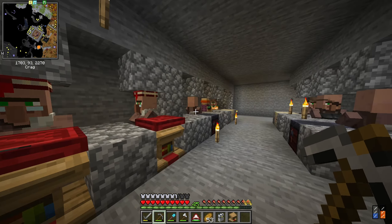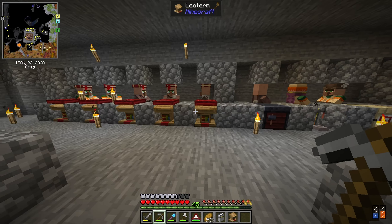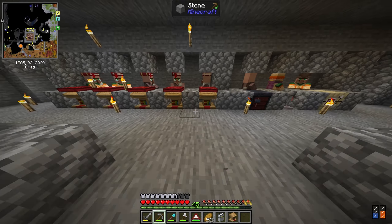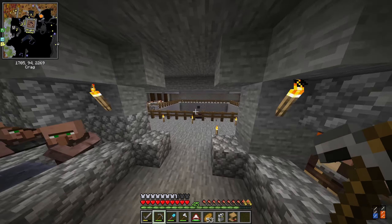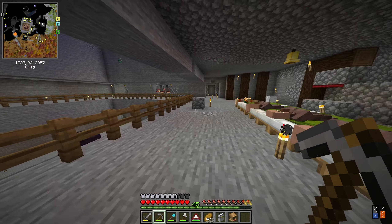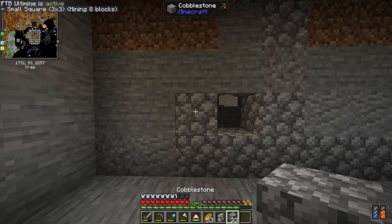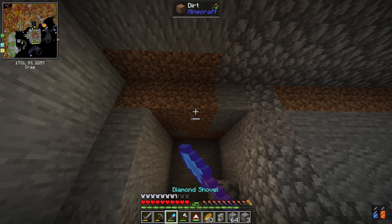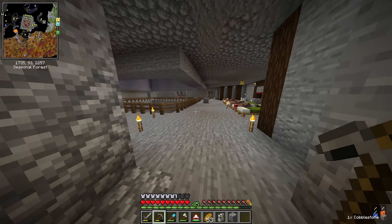We didn't immediately get what we wanted. I got the fortune three trade for 45 emeralds which seems a little expensive but I wanted to lock it in just in case. Now I need to go into this area and mine out more spots for villagers - I don't have enough spots for that yet. I need to make the area again, but we're not at that point yet, we don't have enough materials.